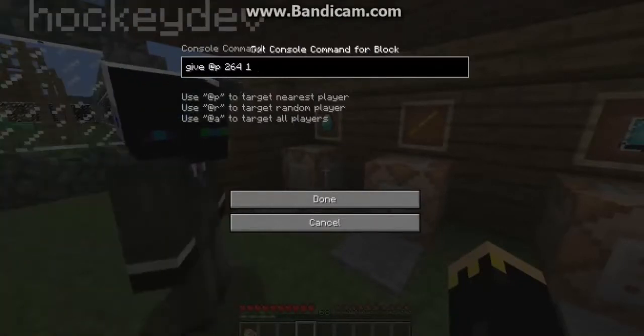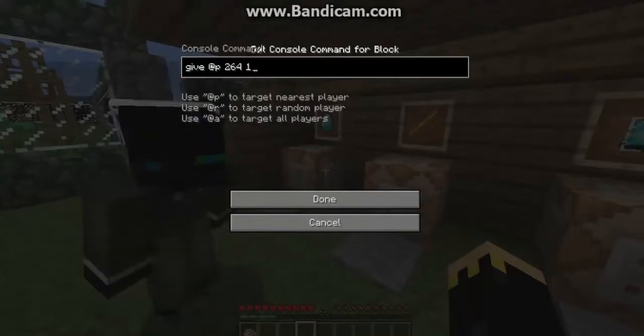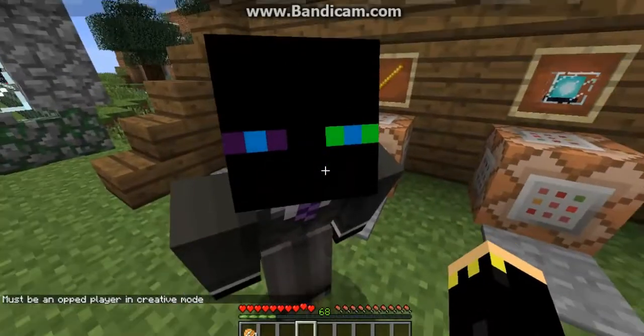You don't have to do a slash. At P is for nearest player; 264 is the item ID value of a diamond, and then one signifying one diamond. Akidem, your turn.